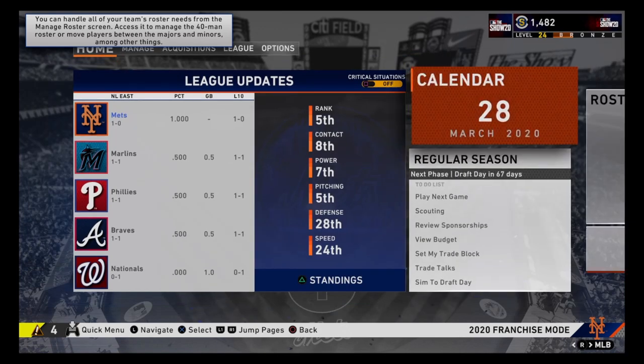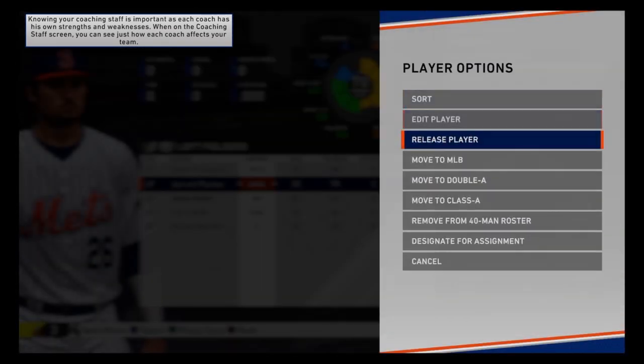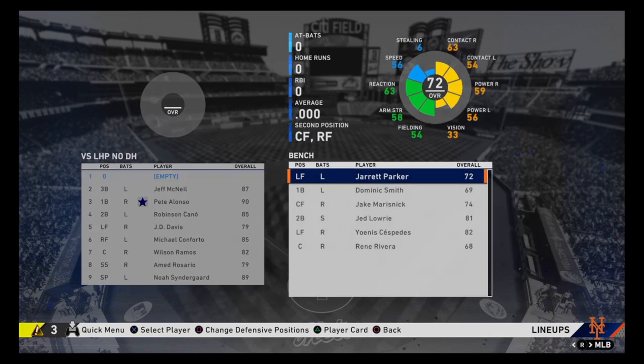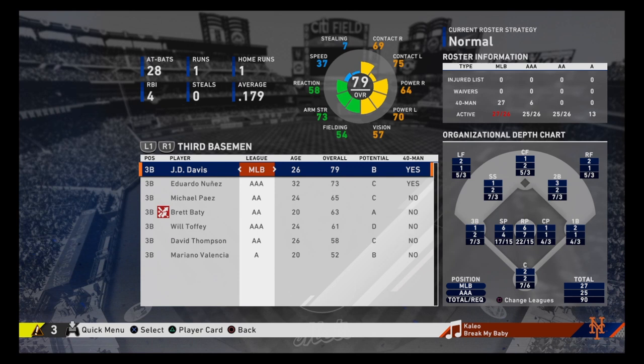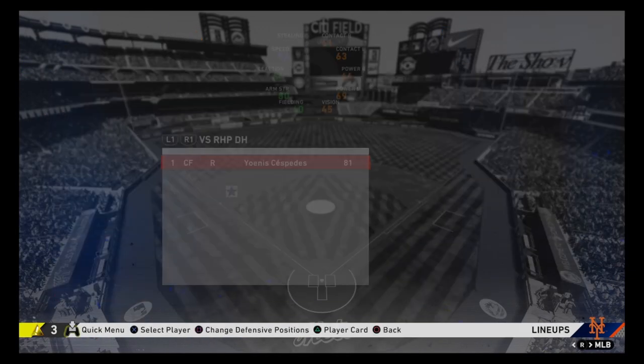I do plan to simulate, and we have our first injury of the year — Brandon Nimmo will be out one to two weeks, so 10-day DL. We'll call up Jared Parker from AAA and put in Marisnick, as Cespedes is the DH. Nimmo is back — we'll send Parker back down and readjust the lineup.